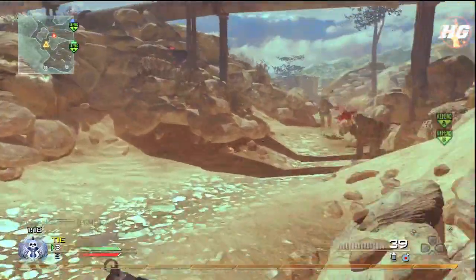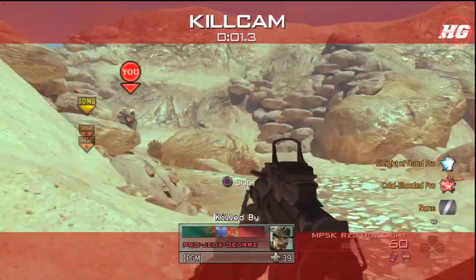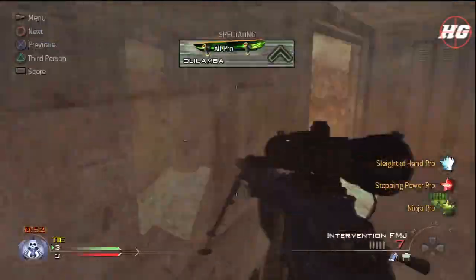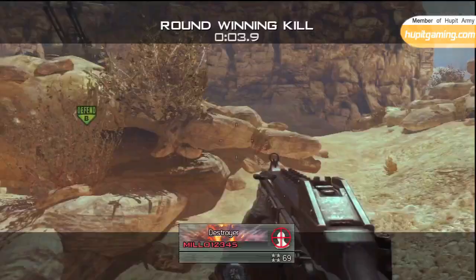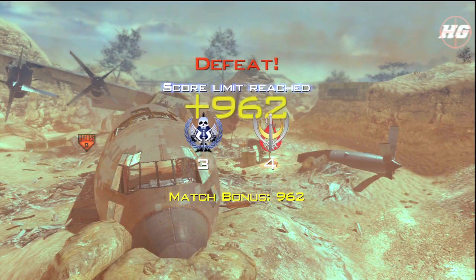There was another guy there. I want you to look at this guy's class setup in the kill cam — he hasn't got a third perk. Is that some sort of hack? I don't know. End score is 16 and 2. Thank you for watching guys — I'm sorry this was a loss, but it was quite a good score in the end.